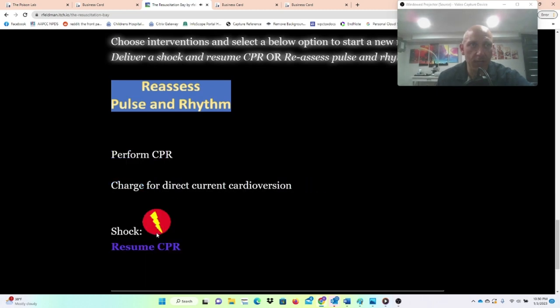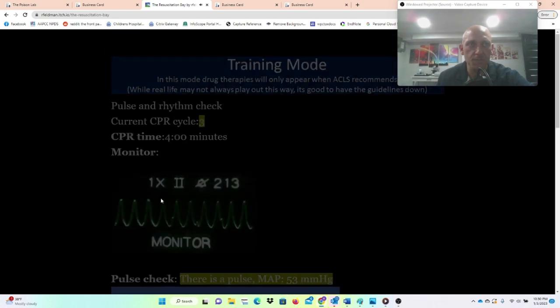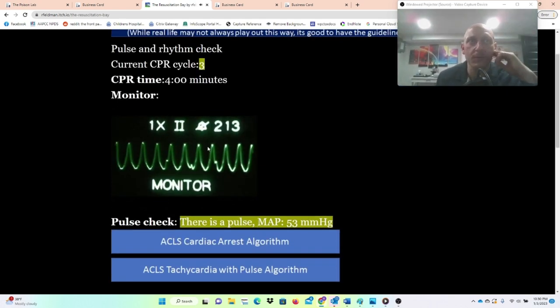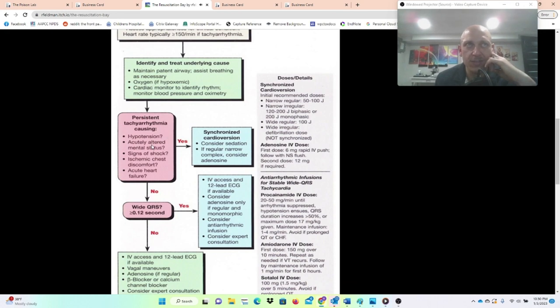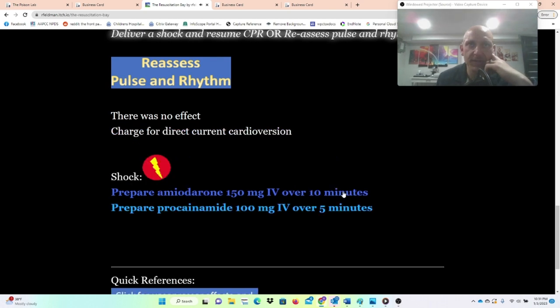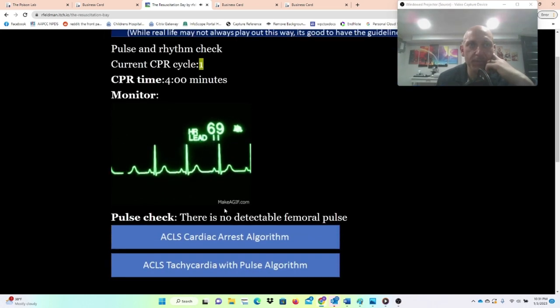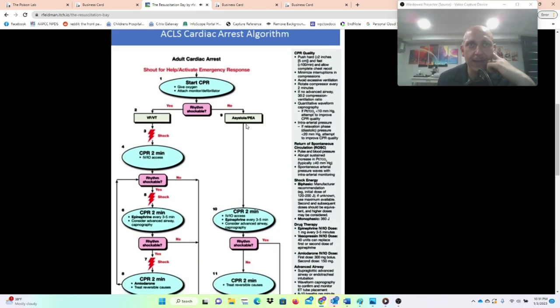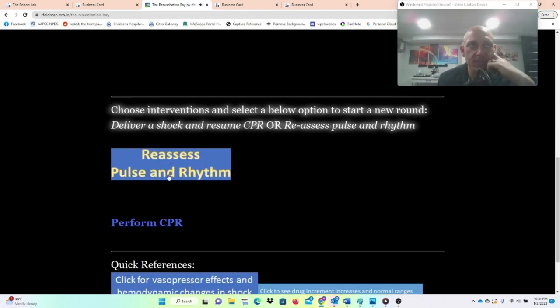We'll perform CPR, charge, shock, resume. Still VT without a pulse — perform CPR, charge, shock, resume. Now there is a pulse, so we're in VT with a pulse. This is a hypotensive patient — acutely unstable — so we're going to consider sedation, consider adenosine, and then do synchronized cardioversion. Give adenosine, charge for direct current cardioversion, prepare and give amiodarone per guidelines. Now we changed to normal sinus rhythm, but we don't have a pulse — back to the ACLS algorithm. This is PEA: CPR and epi.